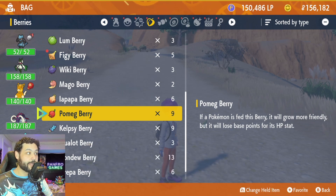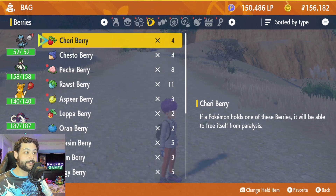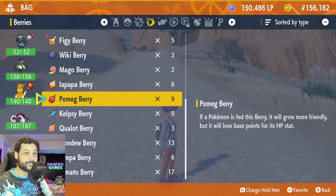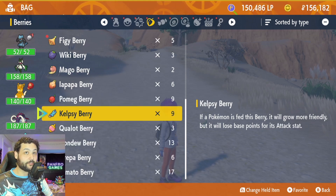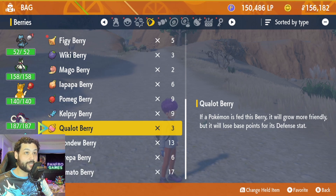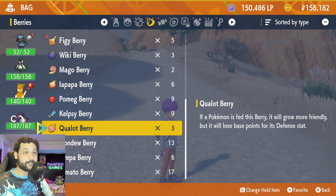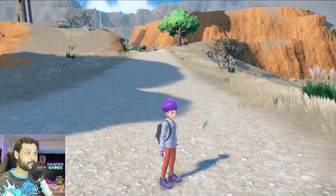Keep in mind that if you have a lot of these different berries — and there really are a lot, I have six different variants — you can probably just max the happiness straight up just by doing this. If you want to get your happiness to 220 immediately, you can just pop the berries in to make it as quick as possible.